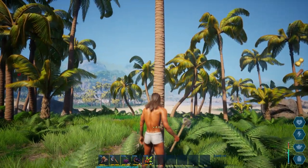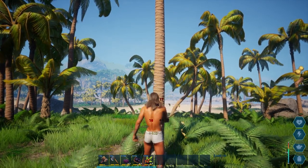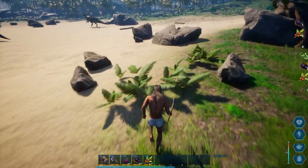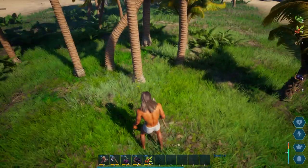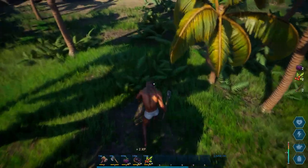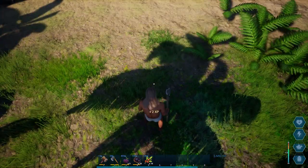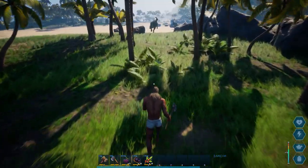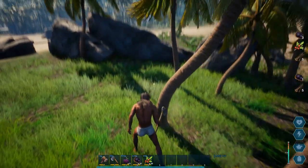Let's chop down this tree. It looks like we get thatch and wood from chopping trees. Collect some more of these with the berries because we're going to need to eat. That food is going down super fast. This is the type of game that hoarders really love because it pays to pick up everything off the floor — especially because for every item you pick up you're already getting points, so double bonus.